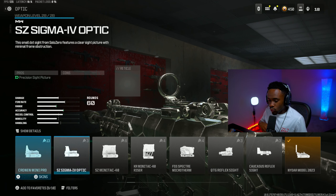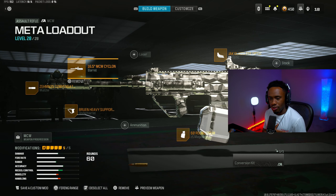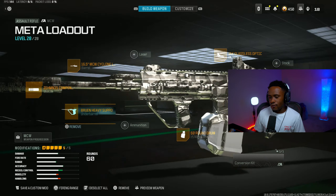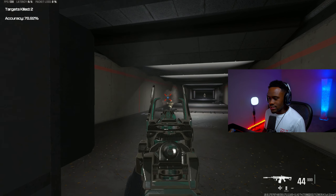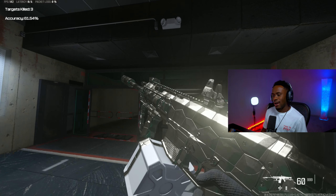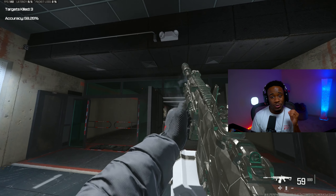If you guys want to, you can also rock the Jack Glasses optic — that's also pretty good. My personal opinion, I like both the Jack Glasses and the Niner Model. For the muzzle, we're rocking the ZH-MN 35% Flash Hider. For the underbarrel, we're rocking the Bruin Heavy Support Grip. And for the magazine, we're rocking the 16-round drum. If you just look in the fire range, this gun literally looks like you have a Cronus while using the MCW. Try out this build — this thing is definitely the new number one AR.